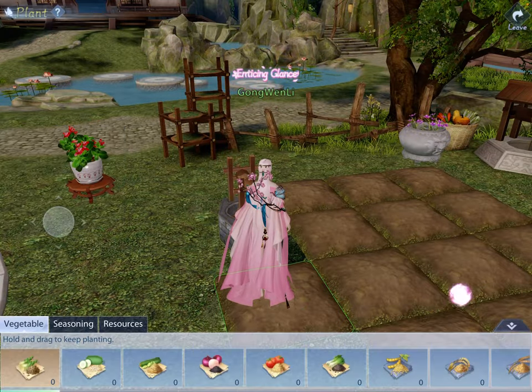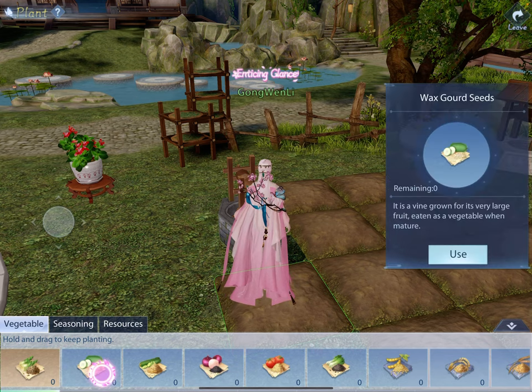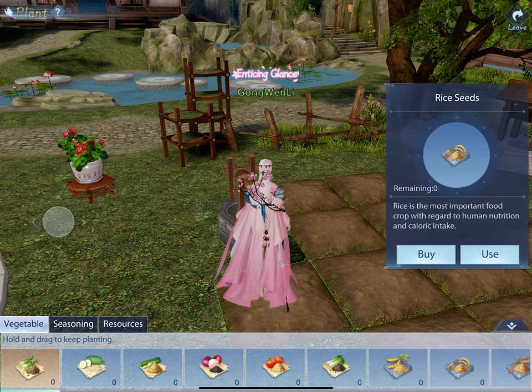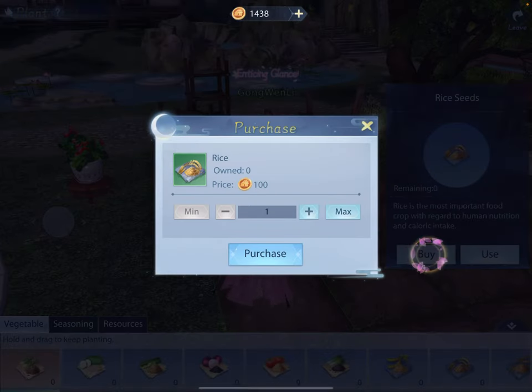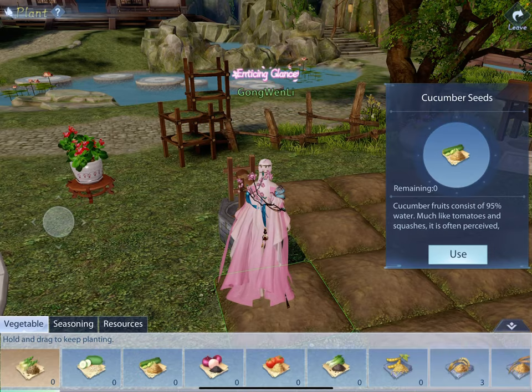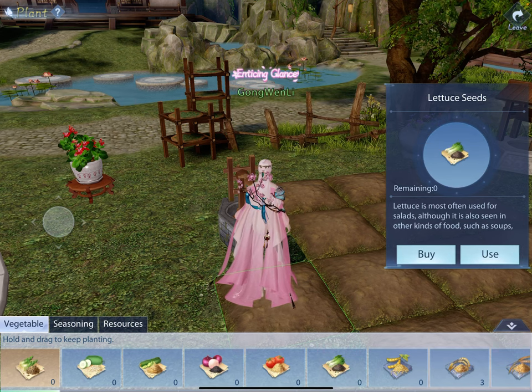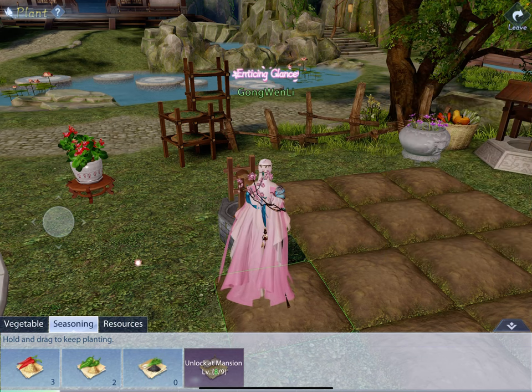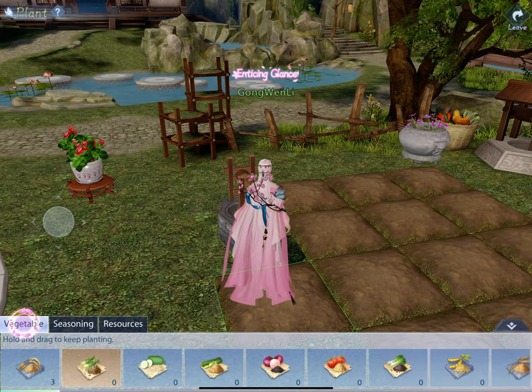After you have planted the first round of seeds, which you can find in this menu also, you can actually buy some — and rice is always useful so I'm going to buy a couple. Not everything is viable right now. I can't buy cucumber seeds, but I can buy lettuce, wheat, rice, and also chives. So I'm going to go ahead and plant these.